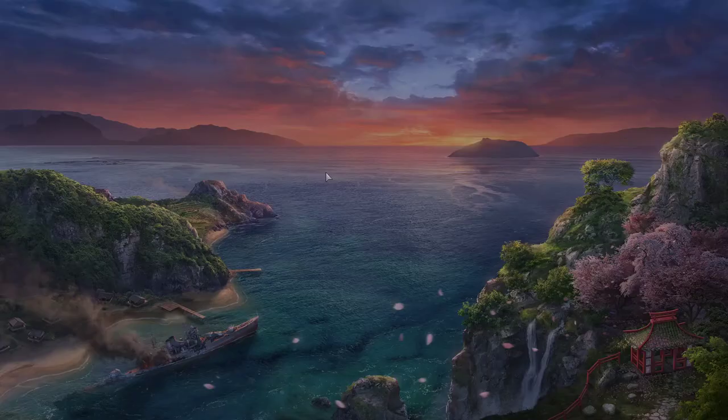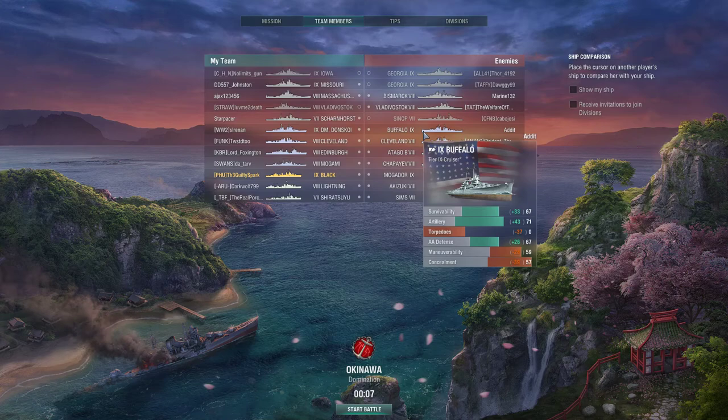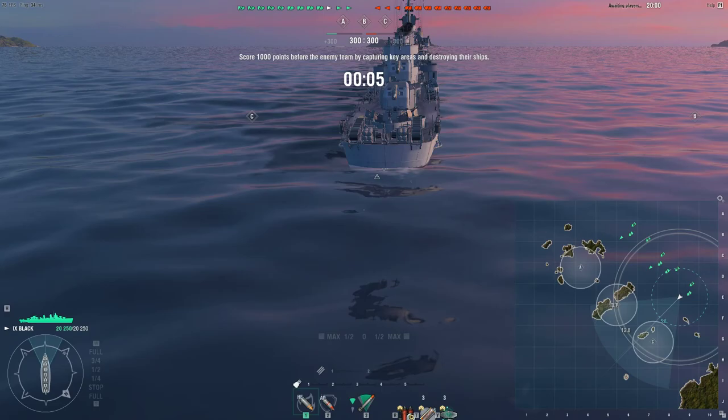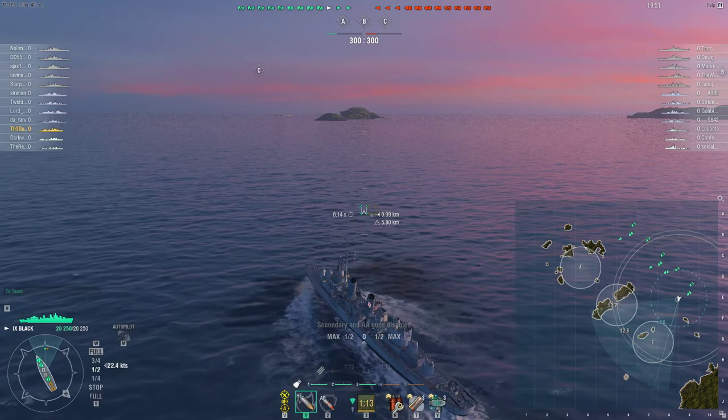Map is Okinawa - not my favorite. There's a super tester in a Mogador on the enemy team, which is scary. We are top tier, which is excellent. Lots of Georgias still in the queue. Enemy has three radars: Chapayev with 12-kilometer radar, Cleveland with 9-kilometer, and Buffalo with 10-kilometer. Of those three, only the Chapayev can stealth radar - she has a 12km radar with a 10.4km detection radius.